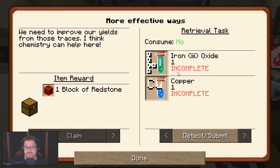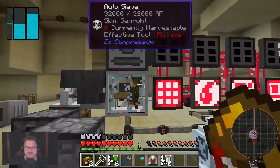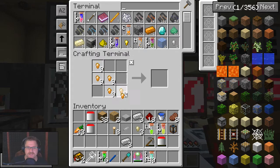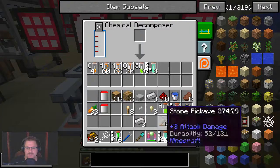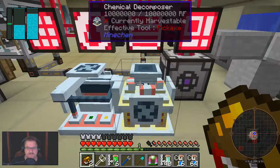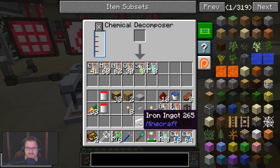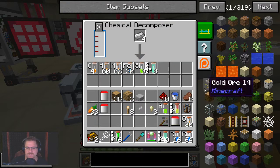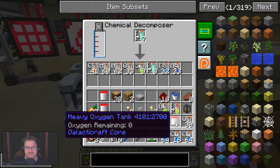One iron oxide and one copper. Copper is easy enough to get — I've actually done a copper nugget to get some copper ingots. We're just going to chuck them straight through the decomposer. It's always nice to have redstone. And the iron — we've actually got there, so we can chuck that through. We'll take the oxygen we've got from a few other decomposings done in the last few days.